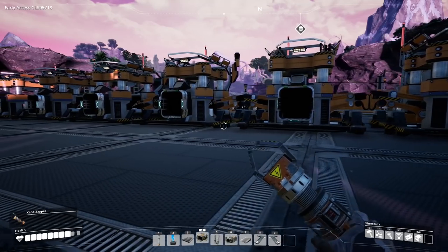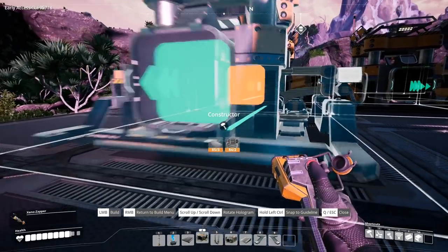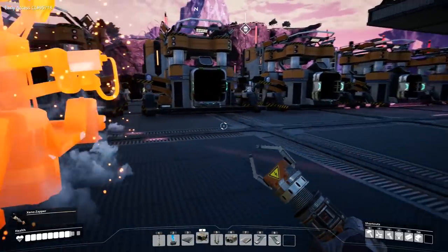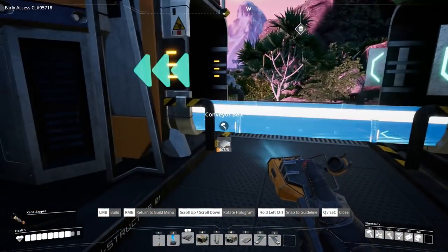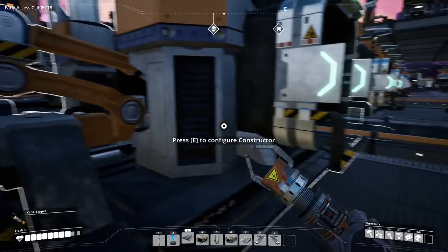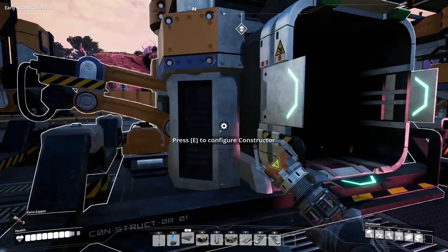We are going to need four constructors for screws — reinforced iron plates, reinforced steel plates, rotors, and storage. So more of these go in right in front; they can be right up against the previous ones. Hook those up. All of these are going to be doing screws. These are going to be doing iron rods. This one's going to be doing screws, screws, iron rod — and right over here is going to be doing screws. And this one's going to be doing iron rods. These are all going to be doing iron rods like so.